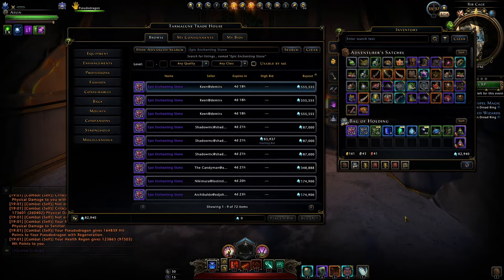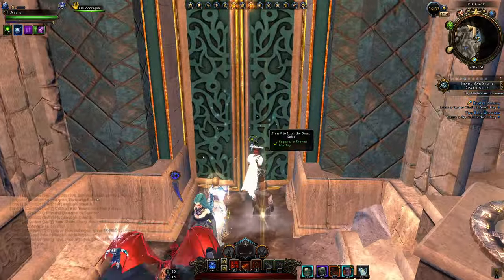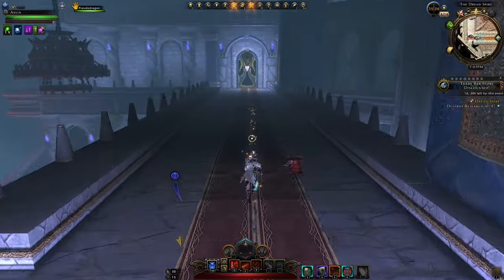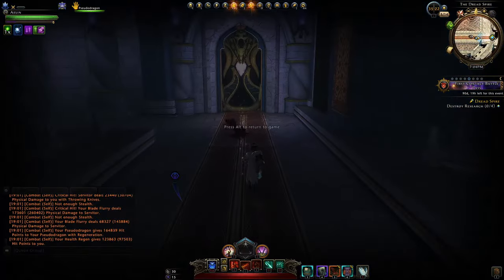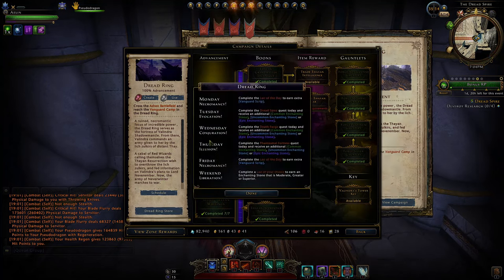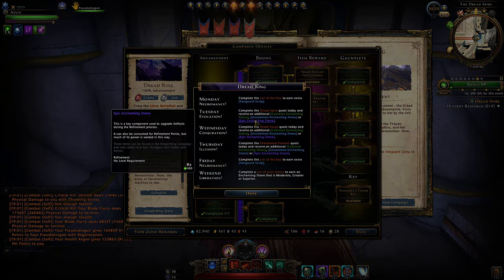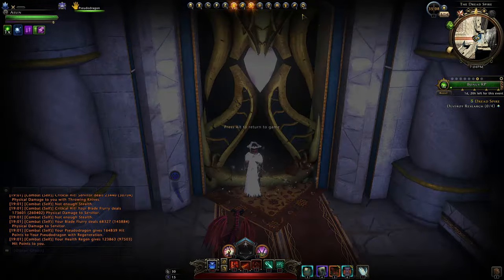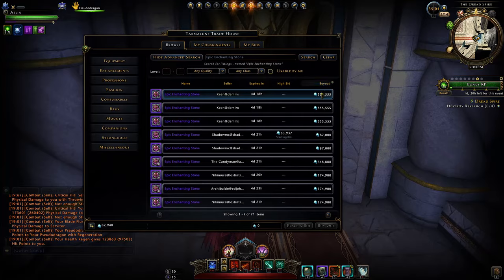I just did about an hour of farming Dread Ring and I'm surprised it still makes that much money. For those new to the game, Dread Ring enables you to get enchanting stones. You can see that via the campaign right here — check the schedule and in certain layers you can get these. These purple enchanting stones go for quite a lot and you need them to upgrade artifacts and artifact equipment.